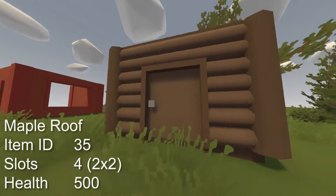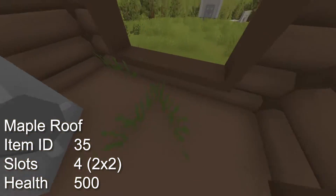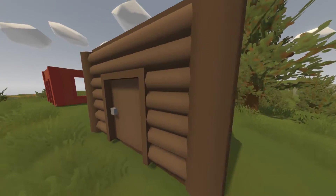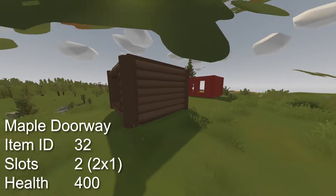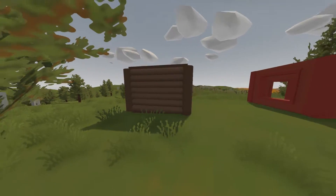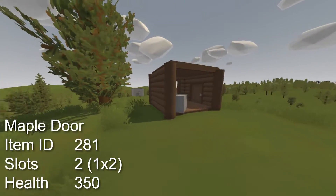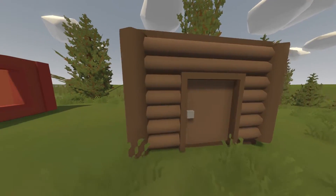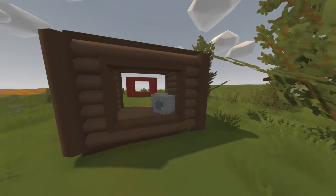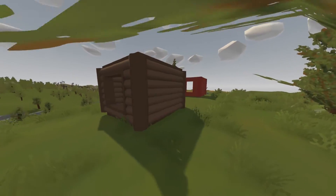The maple roof has an item ID of 35, takes up 4 slots in inventory and has a health of 500. The maple doorway has an item ID of 32, takes up 2 slots in inventory and has a health of 400. The maple door has an item ID of 281, takes up 2 slots and has a health of 350. But the maple door is not lockable, making it useless apart from inside bases and as decoration.